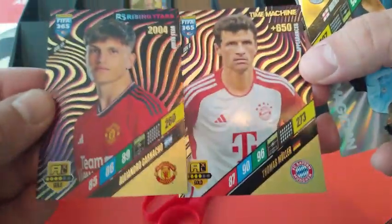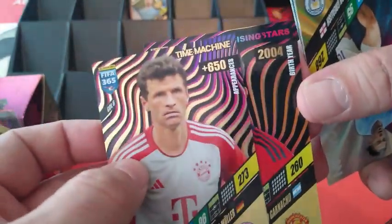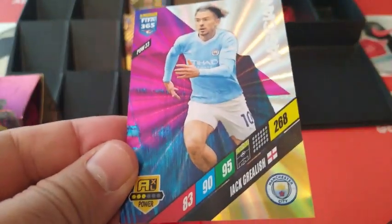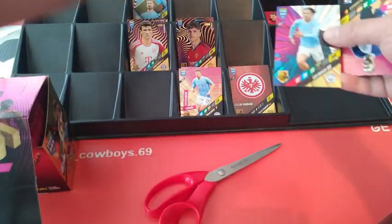So, Machine — similar looking gold. This is our second gold. As you can see, it says Gold. Very similar to the rising stars but slightly different colors. Mullah — okay, our Magician! Nice. Our first Magician of the opening.